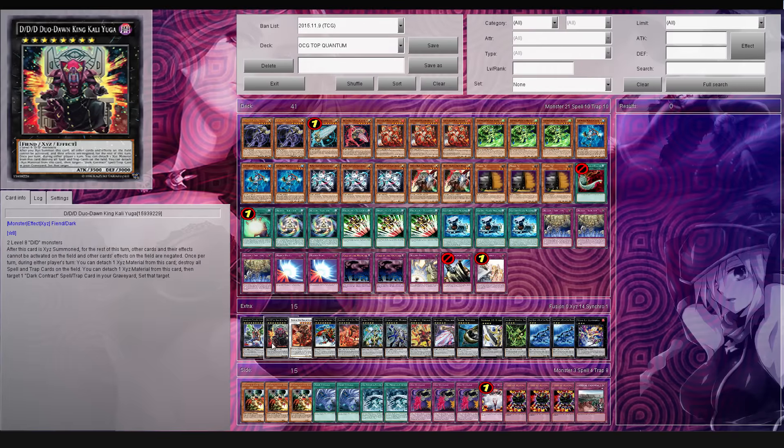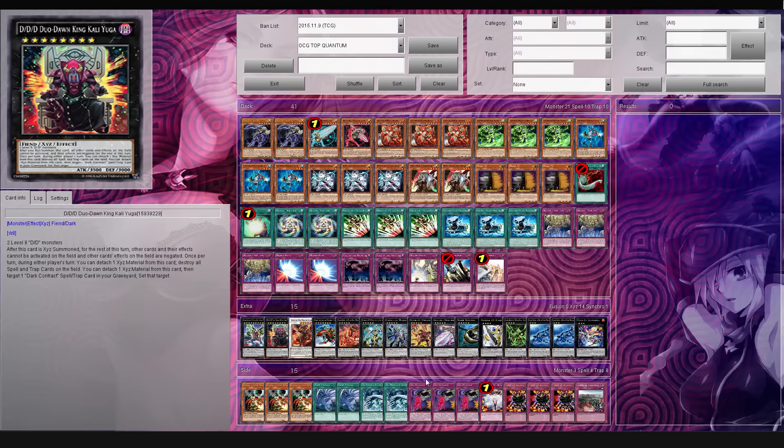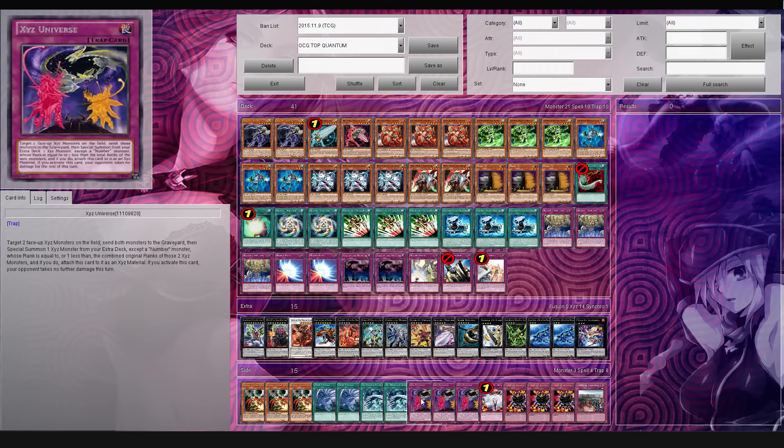I think this card's going to be very hot for some people that play this in certain decks. It's just so advantageous. It does require DDD monsters, but you just bring that with this card. I guess DDDs can make good use of it too. But the XYZ Universe is pretty good indeed.